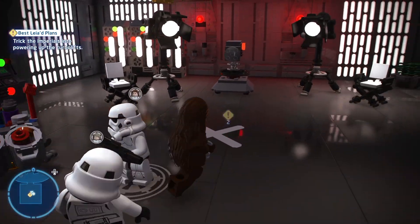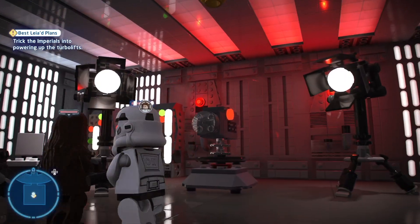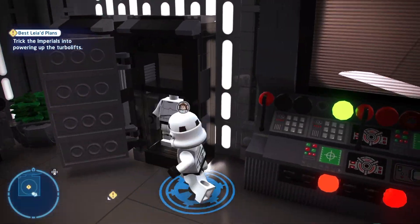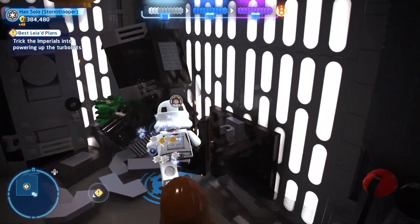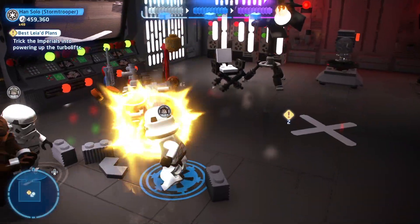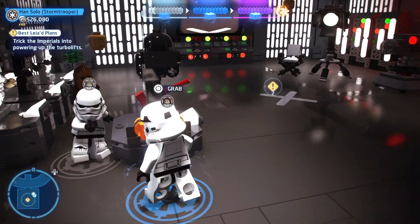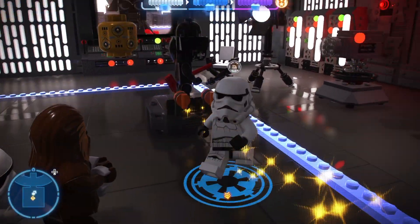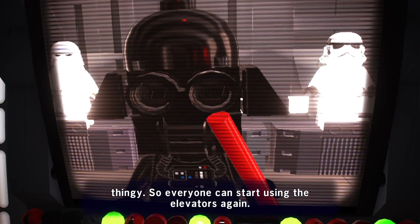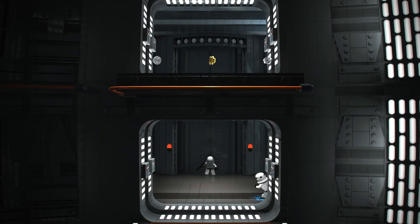Trick the Imperials into powering up the turbo lifts. Okay, but how do I do that? I don't want to destroy the cameras or the lights. Maybe we need to destroy some of this. There we go - and now I have parts to build something up. What is that? Is that a Darth - that does not look like Darth Vader, but maybe it'll actually fool the Imperials. Never gonna work. Being punished for coming on our moon ship thingy - so everyone can start using the elevators again. That's funny. The elevators now work.